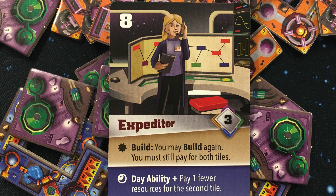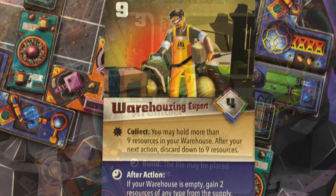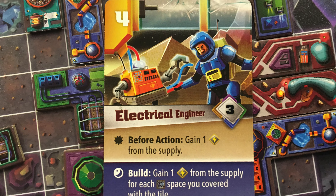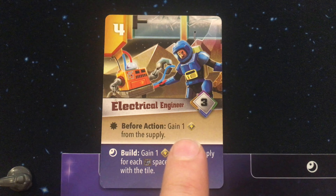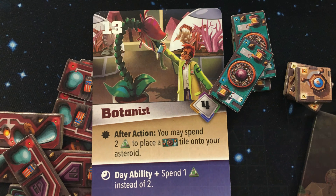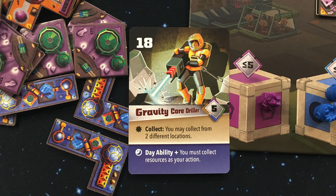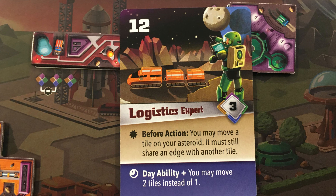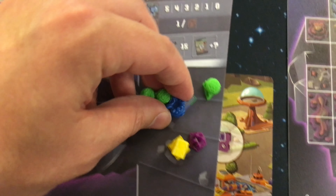Each card has a priority number, and after everyone flips over their cards at the same time the lowest number gets to do their action first. If you have a high-number card and the tile you wanted to purchase is now gone or the resources you wanted have dispersed, you'll need to figure something else out. I feel like the priority number on the cards and how good the cards are don't really correspond all too well — some low-numbered cards are really powerful, some high-number cards are powerful, and similarly some are weak on both ends, but all the card abilities are relatively situational.